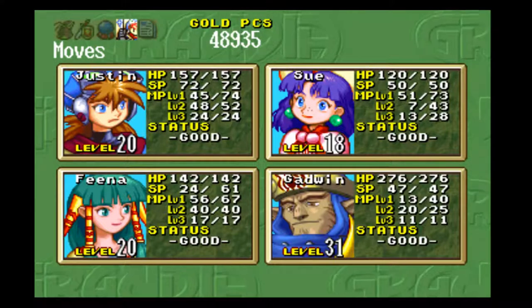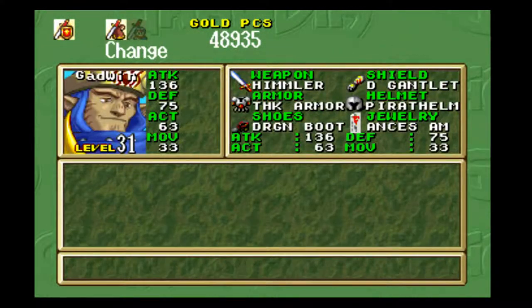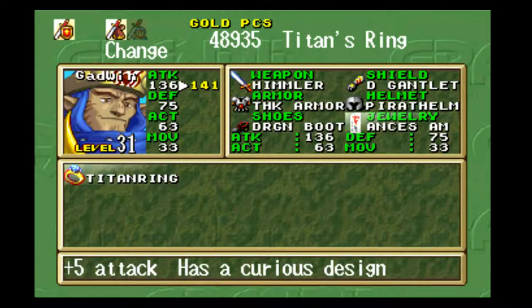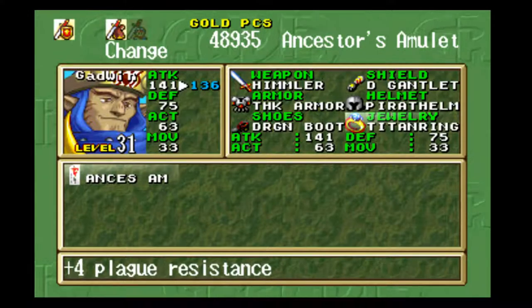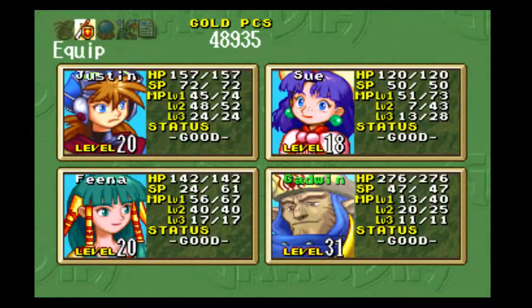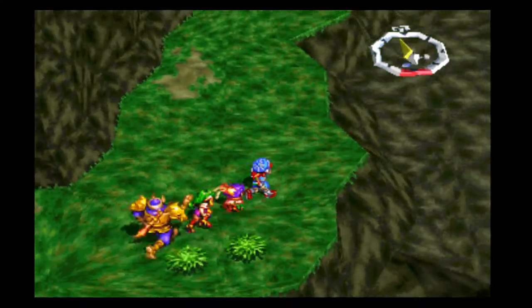Those blue devil guys actually drop an accessory if you get lucky — the Titan Ring, which gives plus five attack. Not too shabby. I'm going to give that to Gadwin since he doesn't really need the plus four plague resistance at this point. That'll work out pretty good for him. Let's head off to the rest of the Lama Mountains.